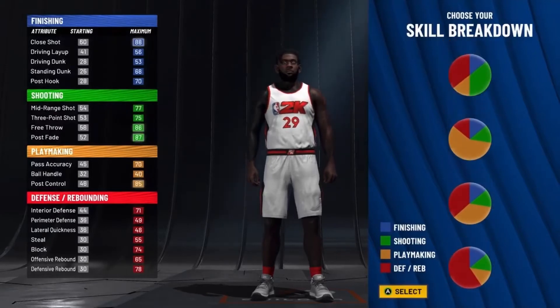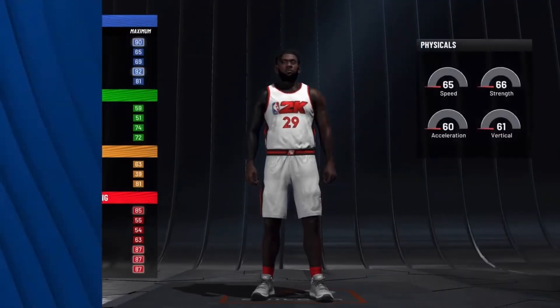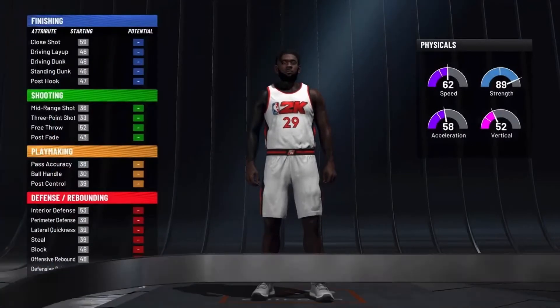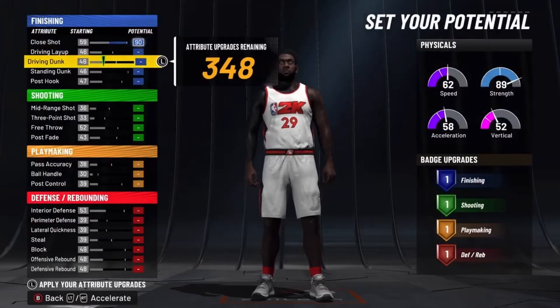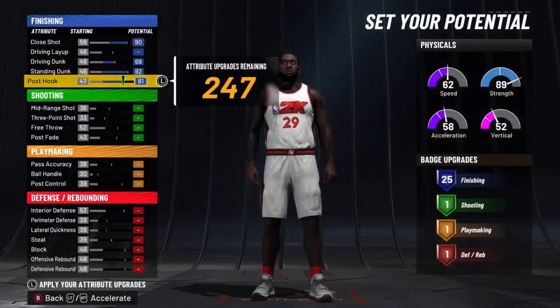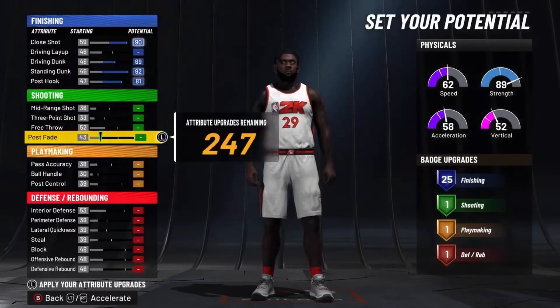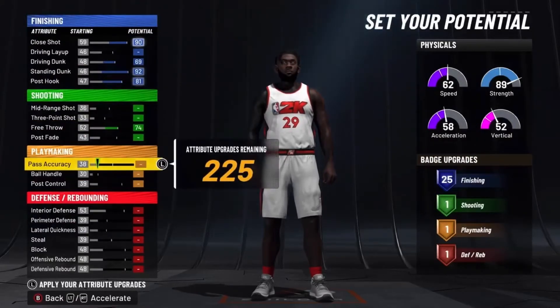You want to go with the blue and red pie charts, this one right here, and go with speed and strength. For finishing: max out the close shot, max out the driving dunk, max out the standing dunk, and then max out the post hook. You get 25 finishing badges. For shooting, max out the free throw — that's all you need, because if you're playing REC and you get fouled a lot, you're going to get put to the line and you don't want to miss free throws.